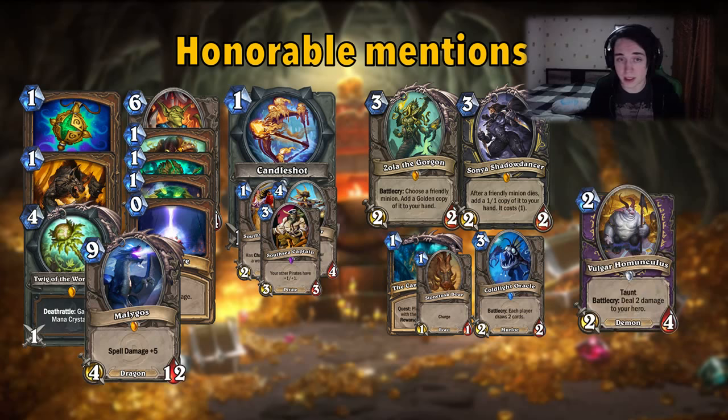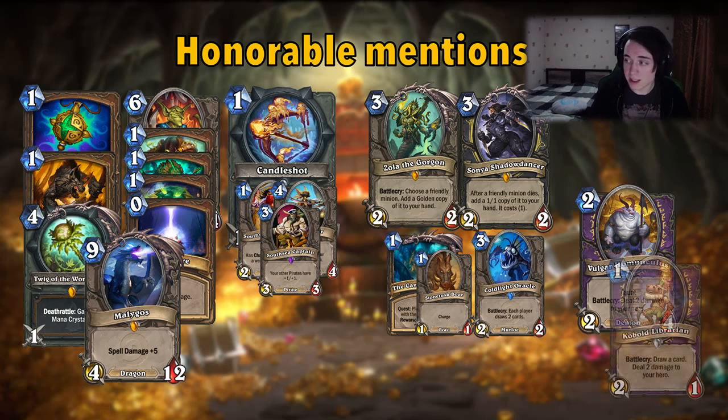Two other cards I want to highlight that didn't make the top 10: the Vulgar Homunculus — a 2-mana 2/4 taunt that deals 2 damage to yourself, and it's a Demon. So you can run it in Zoo instead of Prince Keleseth, with the demon buffs and everything. It's a very nice 2-mana minion — one of the strongest 2-drops in the game right now. And the Kobold Librarian — draw a card and deal 2 damage to your hero, basically a Life Tap on a stick. Both those minions deal damage to ourselves, so there are interactions to improve the Warlock Spellstone. Very strong cards.